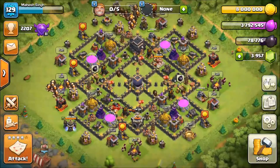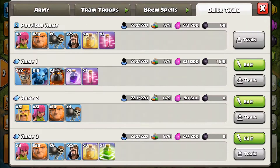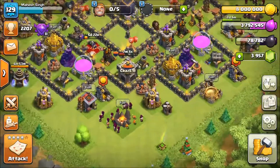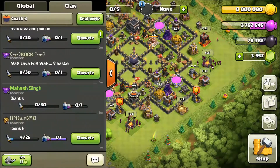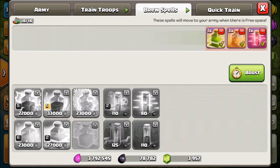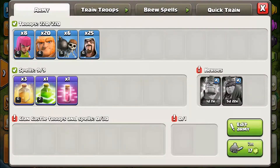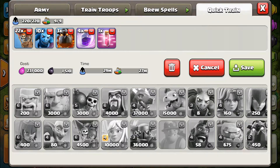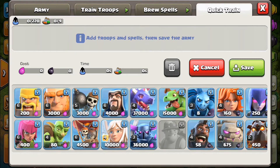Hey, welcome back guys, my name is Singh Air and you are watching Clash Craze. In this video I will show you the most reliable attack of Town Hall online which is Lava Loons. People have heard it and do it, but those who have not should look at this video and see why Lava Loons is the most reliable attack. This is the most reliable because the chances of failure are less.